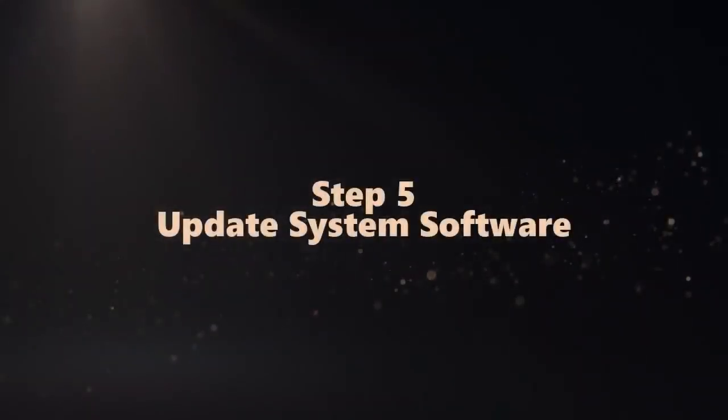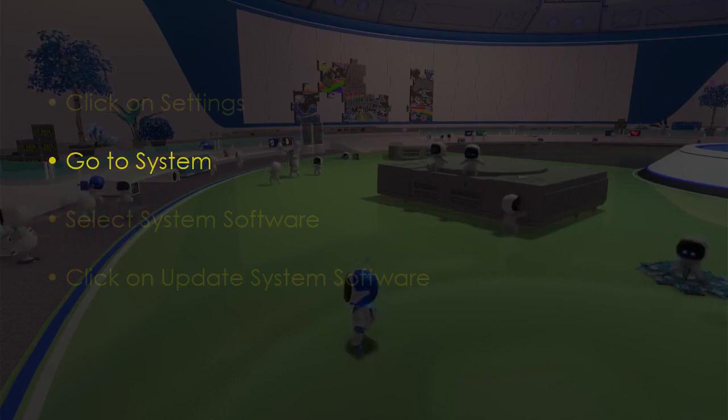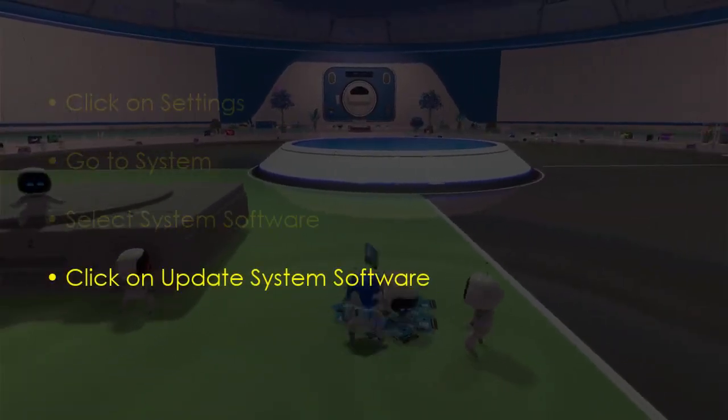The next step is to update system software. Click settings, then go to system. Select system software, and click update system software.